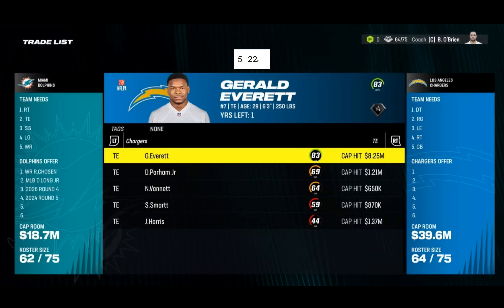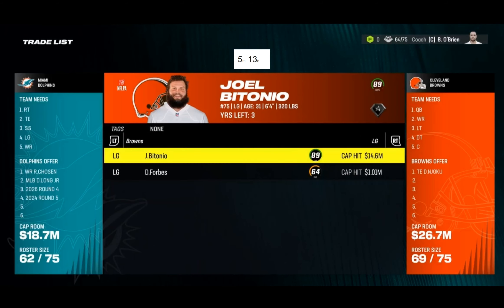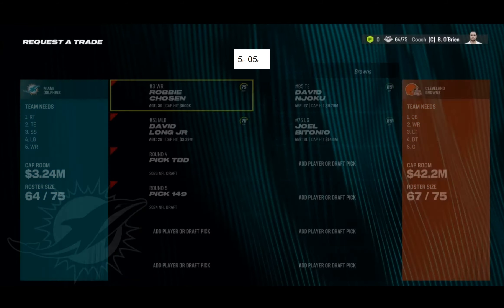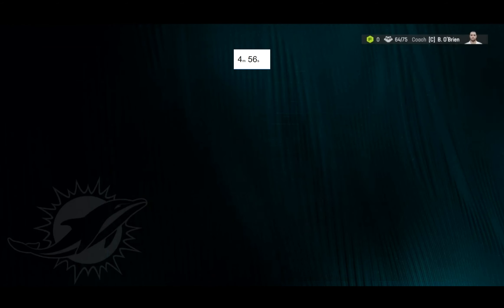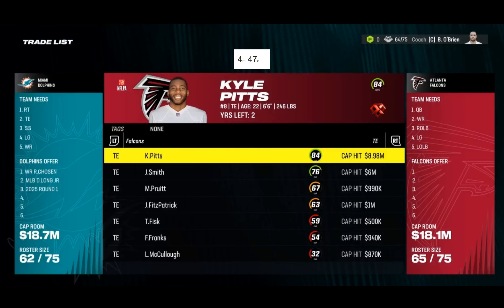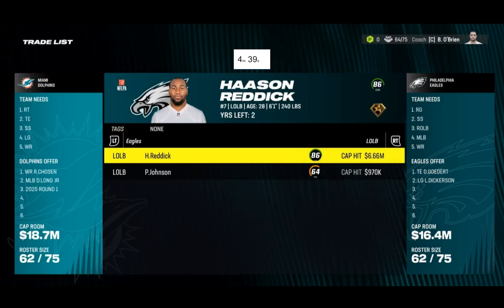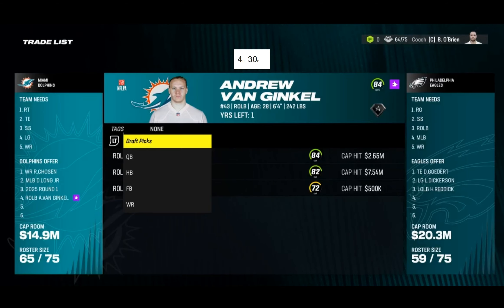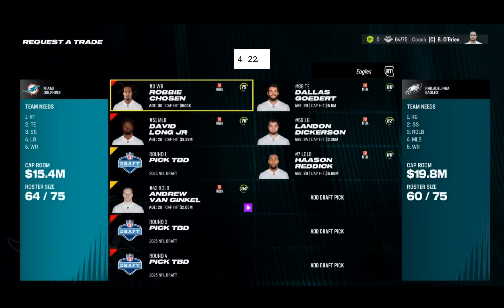I'm going to trade for David Njoku and also go for Joel Bitonio despite that very high cap hit. Denzel Ward is going to be way too hard to get. Throwing in next year's first rounder — wow, yeah, that's way too much. Maybe I just get Gerald Everett. Dallas Goedert might be pretty hard to get. What if I also landed Dickerson, Son Reddick, and threw in Andrew Van Ginkel? That is actually very close — a third rounder and a fourth might do it.